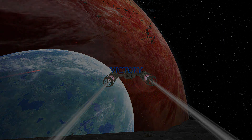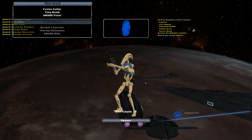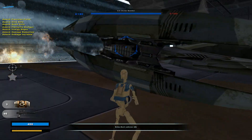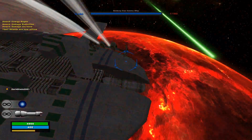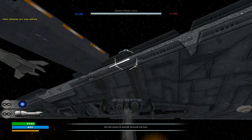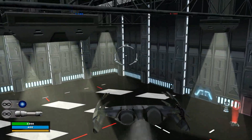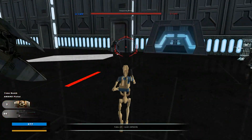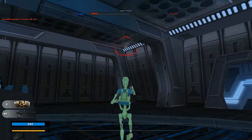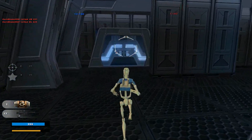Now we're moving on to CIS versus the Empire. We've already achieved victory as the Empire, so now it is time to humble them with a nice sweet defeat. I'll take the bomber in here. There's their Star Destroyer, there's Mustafar. The auto-turrets are crazy on this map. I think they have more turrets by their hangar as opposed to other ships. The Empire ship is definitely the most difficult one to infiltrate. Stormtrooper aim!